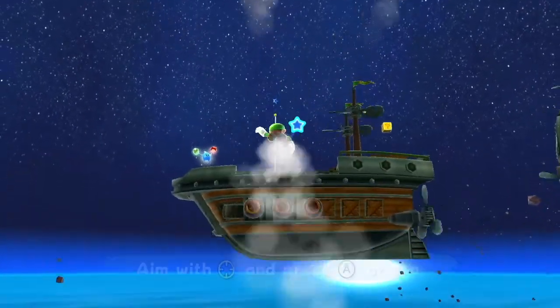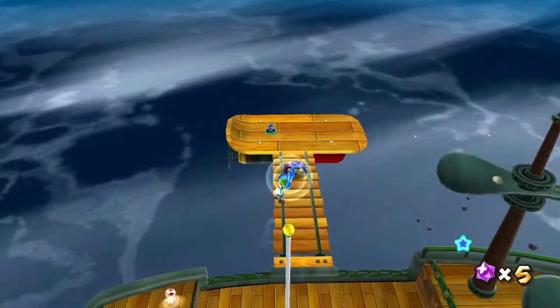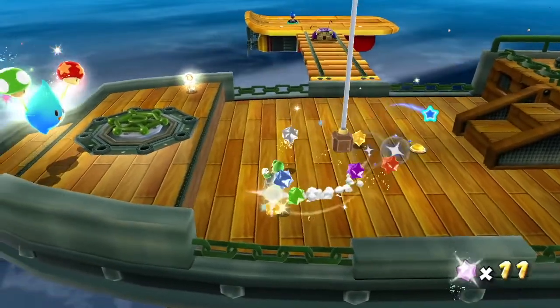With that said, if you're actually going to the next airship directly, you can basically either aim for the pole or for the pole star. Over here we have a bunch of Wigglers and Captain Toad.